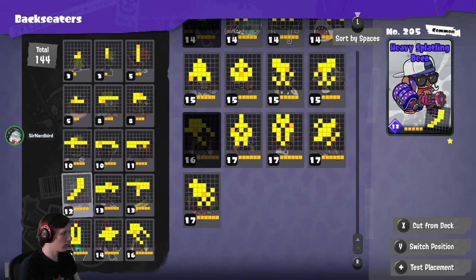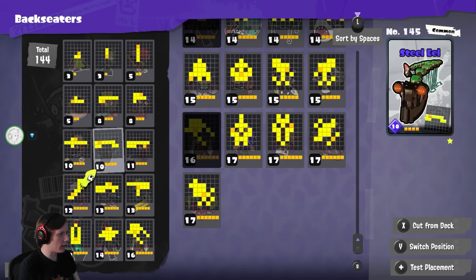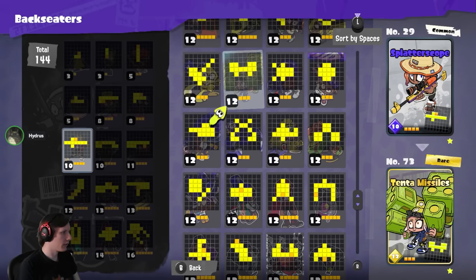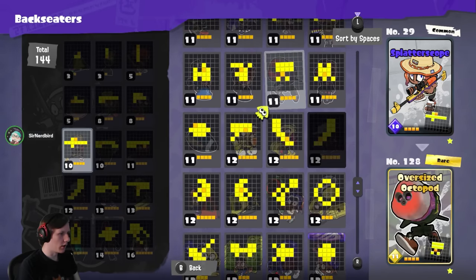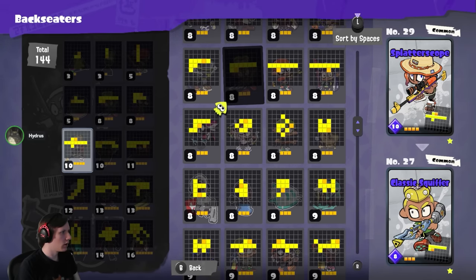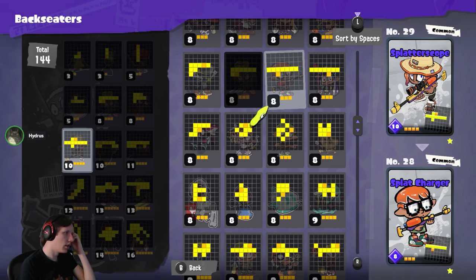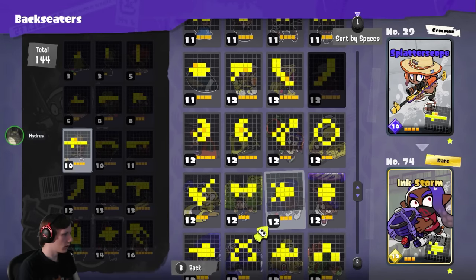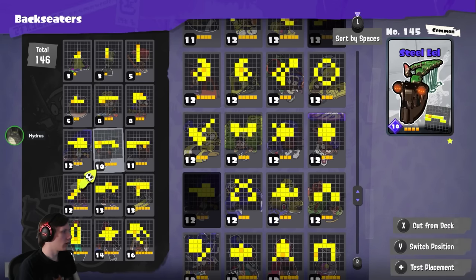Splatterscope is basically just a worse Splat Charger — same job, but worse because it's three wide and harder to fit. Splat Charger is eight blocks; Splat Charger and Zekofen Splat Charger are both really good. These are some of the best poking tools in the entire game and they're seven long. Whether you replace Splatterscope with Zekofen or Vanilla Splat Charger is entirely up to you — both are amazing as special attacks at the end of the game.